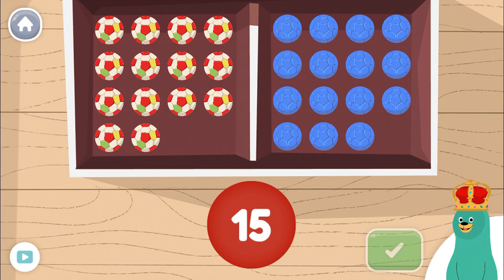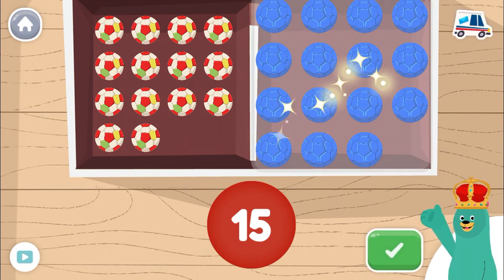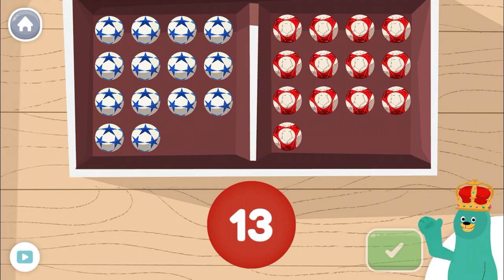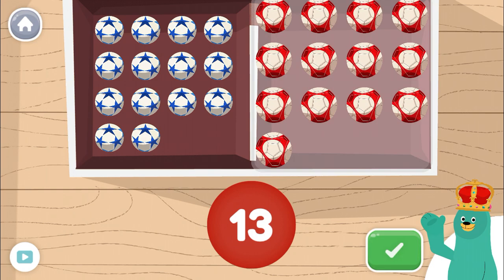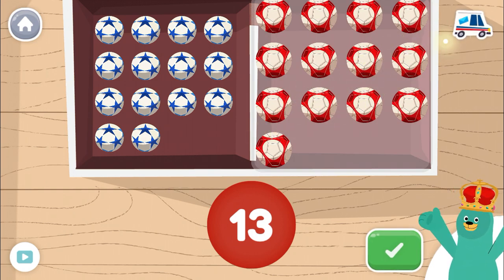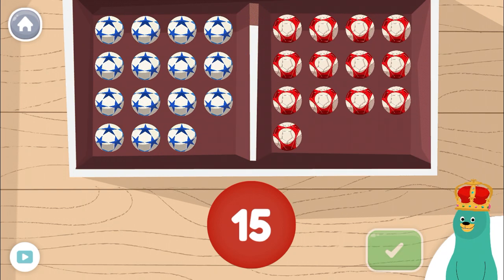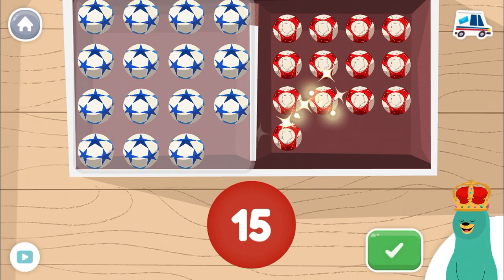Tap the box with 15 balls. Tap the green button when you're done. Keep up the good work. Tap the box with 13 balls. Tap the green button when you're done. Nice! Tap the box with 15 balls. Tap the green button when you're done. Nice work!